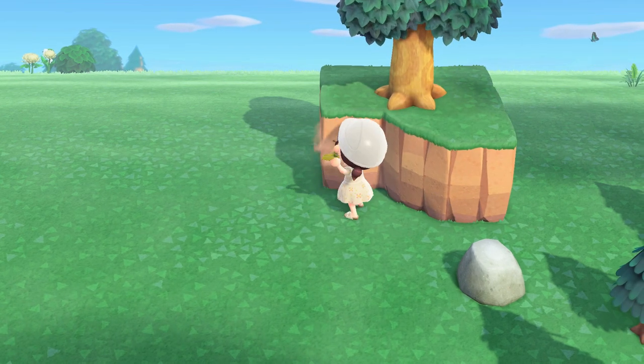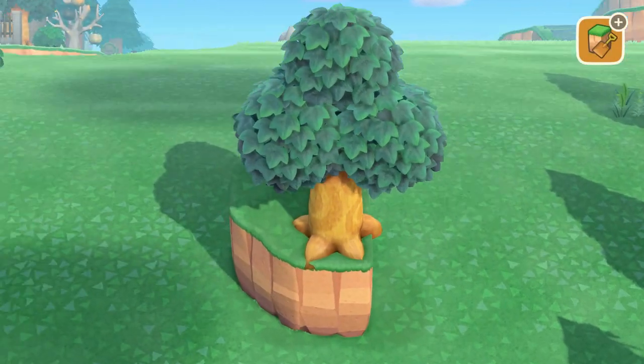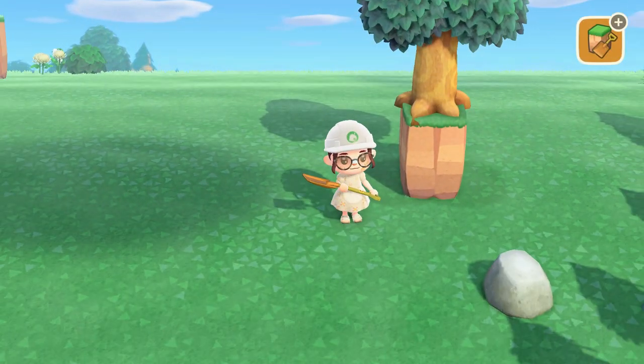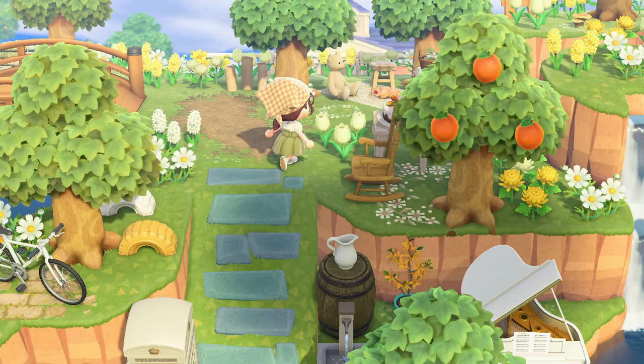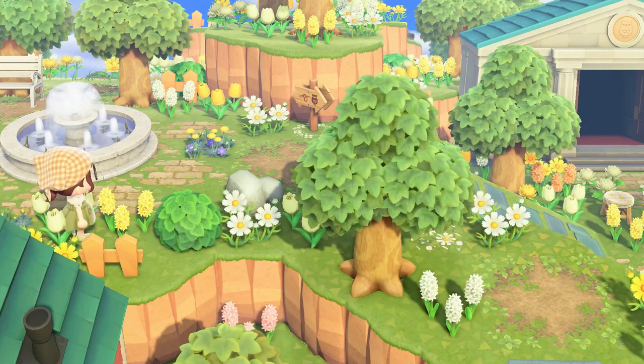Now you can celebrate because you just created a cliff tree. No need to worry if you get carried away with removing cliffs and you end up with something like this — just request cleanup from the Island Designer app and it will remove the tree for you. There are so many different things you can do with cliffside trees and I highly recommend using them if you're not already.